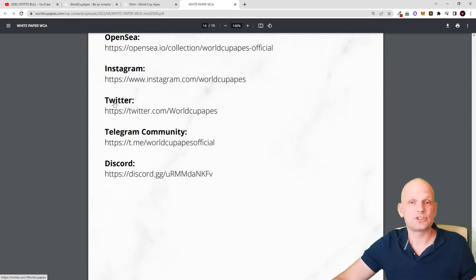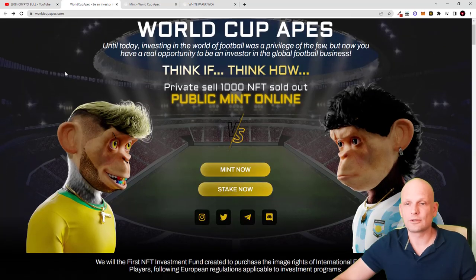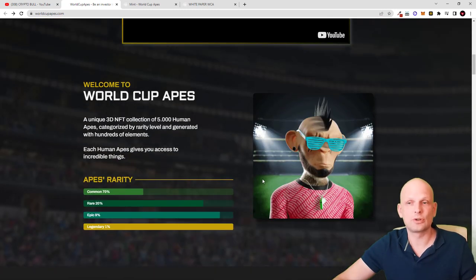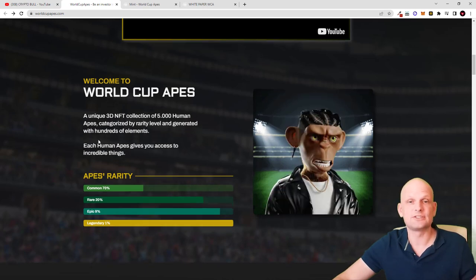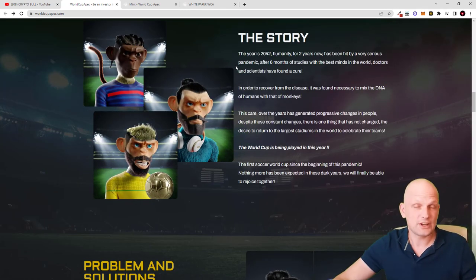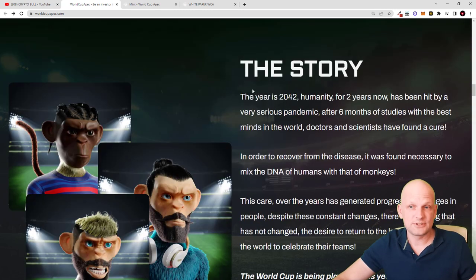There is much more information available, including giveaways, and you can participate by talking to other members on Discord and Telegram. Going back to the website, here is Daniel Manago the co-founder, and here are the NFTs — how they will look and the differences between them. Each NFT collection has a story behind it, and this collection also has a story. I'll make it a bit bigger so you can see it.